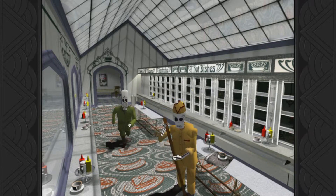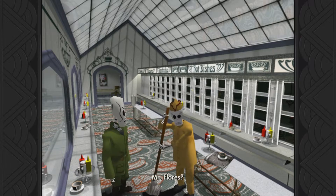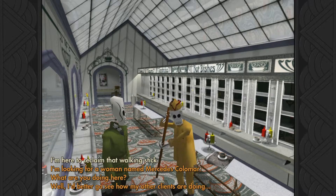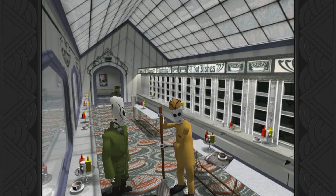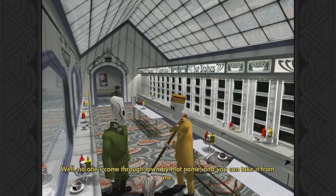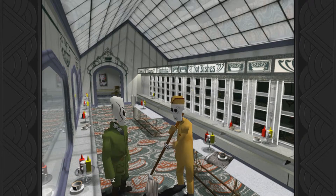Huh. That face looks familiar. Mr. Flores, I'm ready to take you now. Manny Calavera, is that you? Didn't you used to be taller? Yeah. I'm here to reclaim that walking stick - I broke it over the head of some hideous monsters in the forest. I'm looking for a woman named Mercedes Colomar. Well, no one's come through town by that name. And you can take it from me - I too am looking for someone. So I watch the comings and goings around here very carefully.